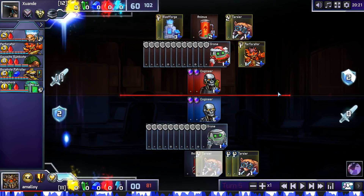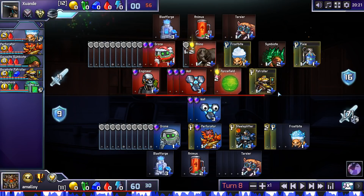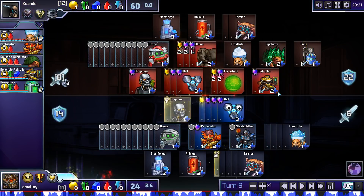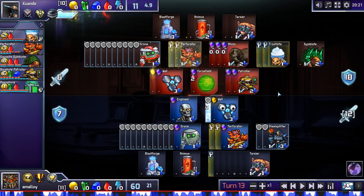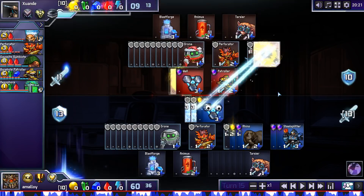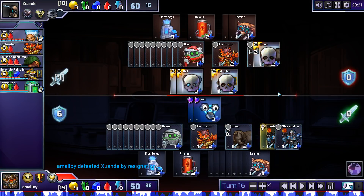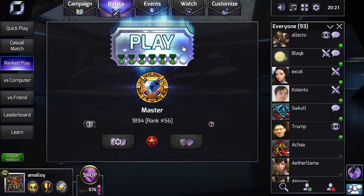Anything super exciting in this game? Perforators are pretty good defenders, especially against Frostbites, and Frostbites are pretty good against walls. Just squeezed in more Tarsiers, won the game because I was attacking more than he was.